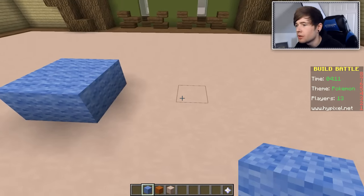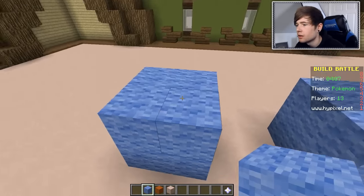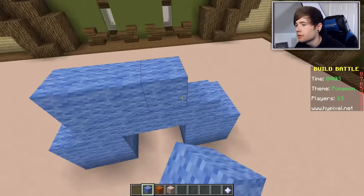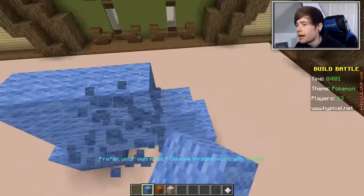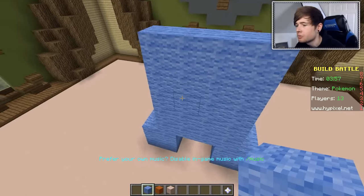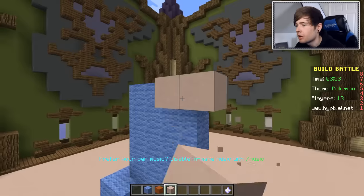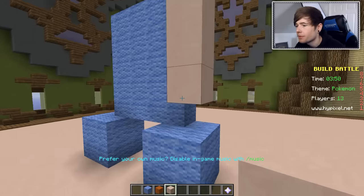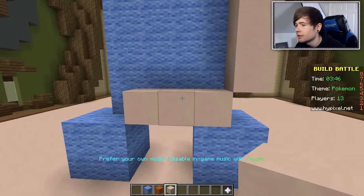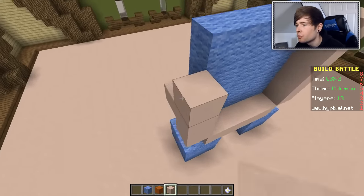We're gonna build a Squirtle. So we've got two little feet, and the feet are gonna go up like this. And then we've got the belly, which is gonna go along like this. And then how does Squirtle's head go? I've completely forgotten, but this should be perfect. So then the shell is gonna come out like here, and this is gonna be the edge of the shell. Yeah, that looks cool actually. I've got this. Pokemon is an awesome word.